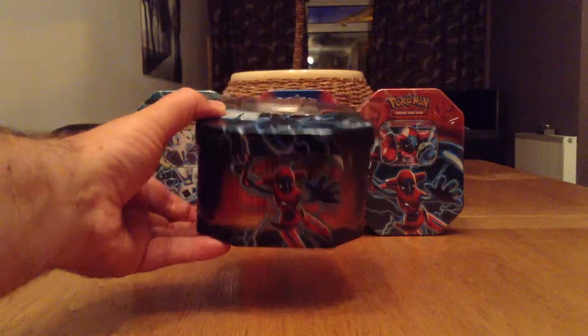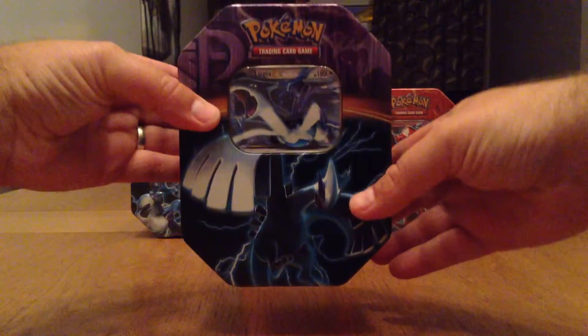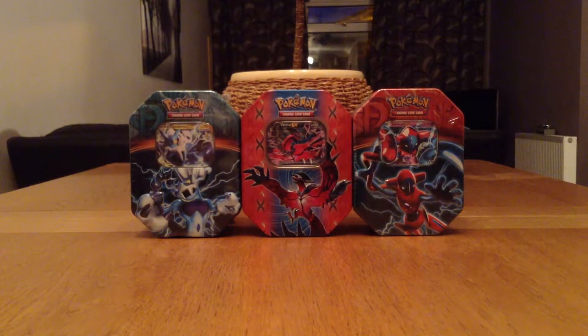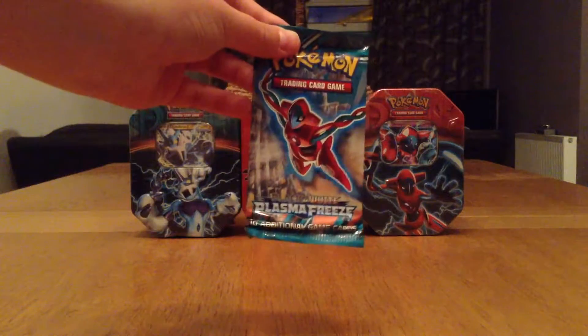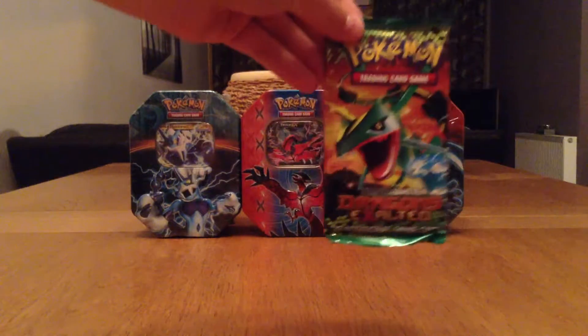There is the tin. We'll be showing you the artwork on the tin. Now we'll open up the tin. There is a Lugia EX card. The online code. Our two Plasma Blast packs, a Black and White Plasma Freeze, and our Dragon's Exalted pack.